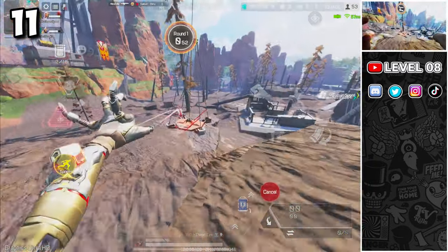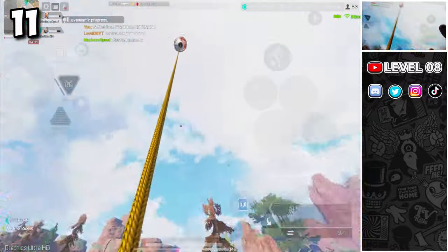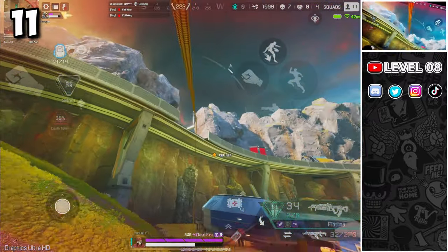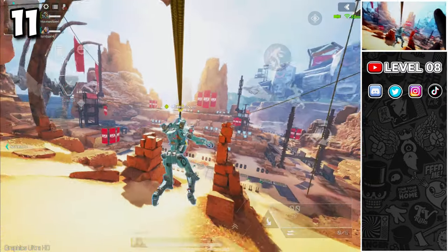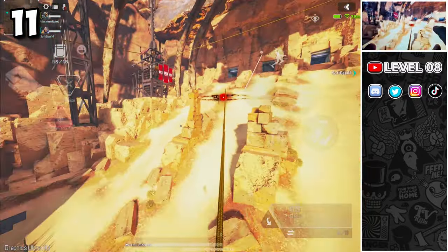When going for a jump tower with Trevenant, shoot his tactical at the base of the tower to prevent enemies from following you. This can also be done with ziplines, and you can even hit your friends intentionally while riding the zipline to place the orb in mid-air, silencing anyone who decides to follow you.